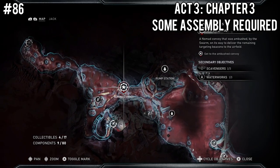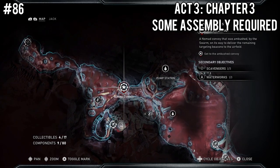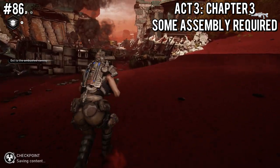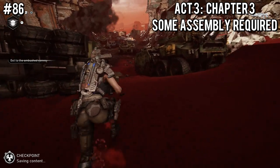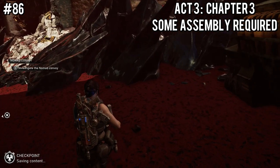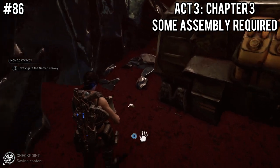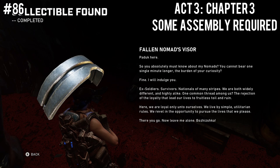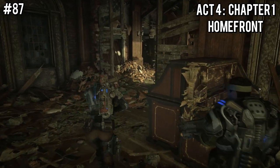Go ahead and finish the Cosmonaut Training Facility mission and bring that piece back to Baird. After finishing that, you'll be waiting on your skiff for a radio call, which will bring you to Nomad's Convoy. Right when you get here and enter, immediately to your right will be the Fallen Nomad's Visor. That is the end of our Act 3 collectibles.